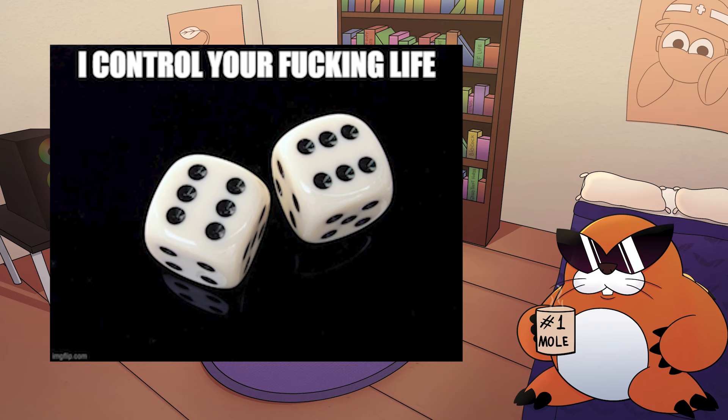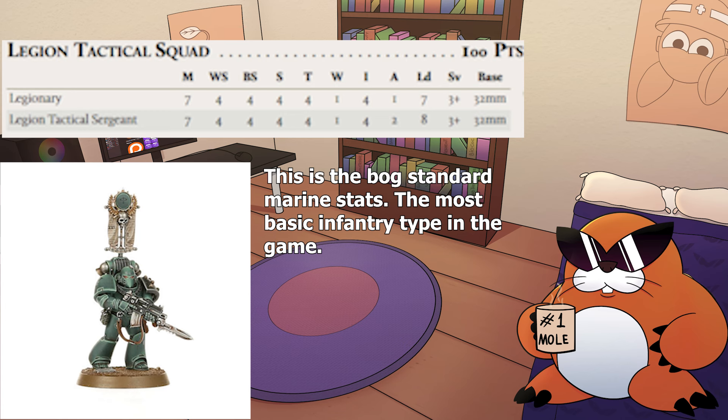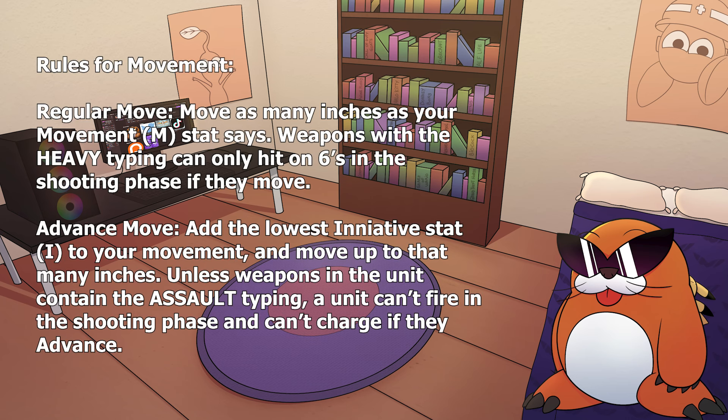Now, let's get into the phases of a turn. Every unit in the game has a movement stat. Models can only move as many inches as their movement stat allows. During your movement phase, you can have your units do one of three things: move, advance, or remain stationary. If you choose to advance a unit, you will look at the stat called initiative, or I, and add the lowest initiative of the unit to that unit's movement. When a unit advances, they can't fire any weapons or make a charge action, unless specified otherwise by an army ability or special rule. Once all your units have been moved, or you choose to hold them still, you will go into your shooting phase.